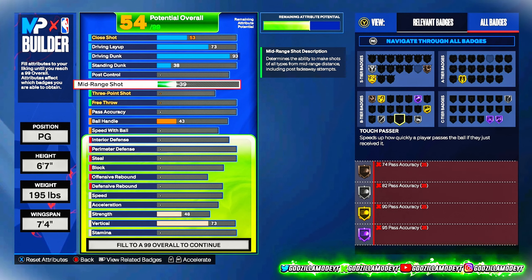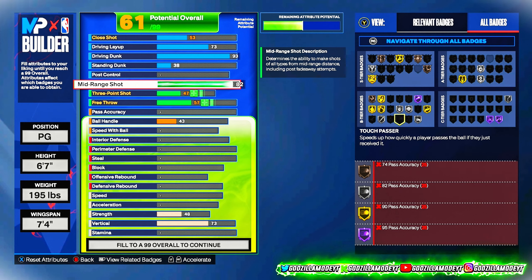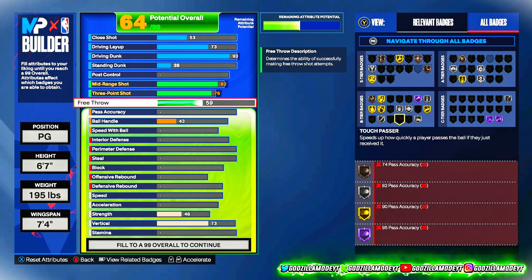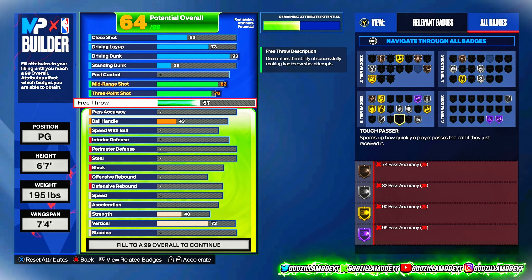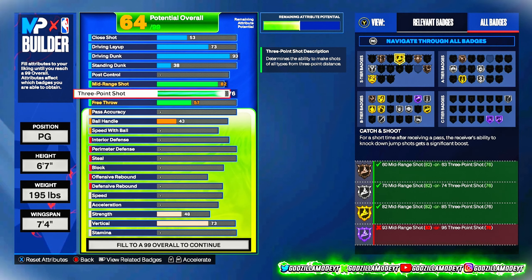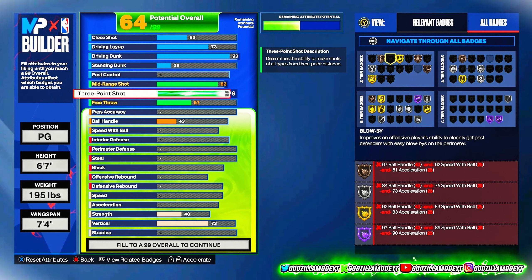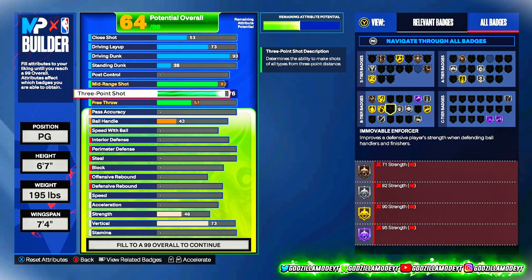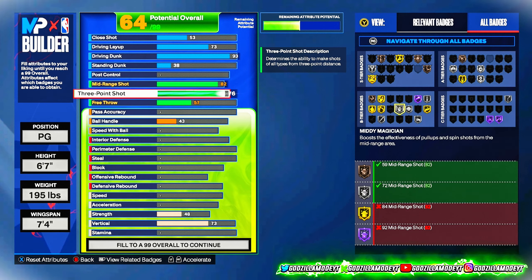For standing dunk, only gonna be at 38. For mid-range I go 82 — this is one of the parts y'all can probably change. And a 76 three-ball. I always go 76 because that way you can get that JT Thor base on your build. For free throw, we gonna leave this at 57 — we never touch the free throw. With 76 three-ball we get Catch and Shoot, since it's not meant to be the number one ball handler.